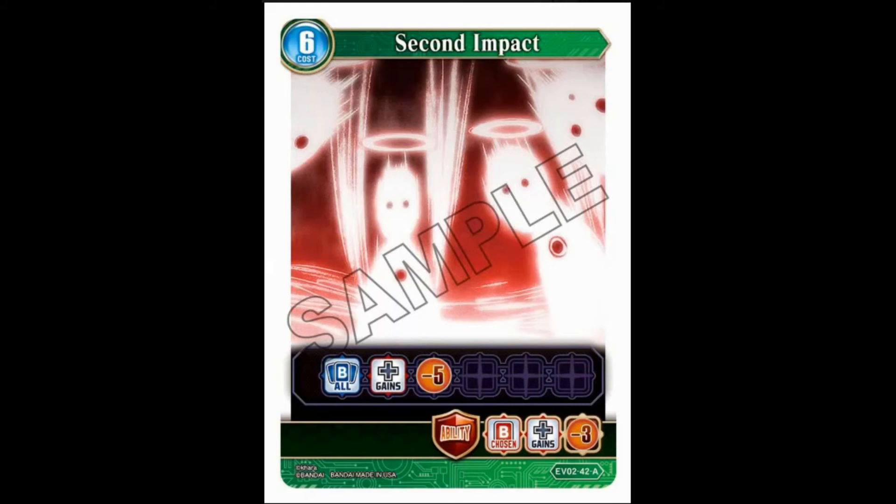Second Impact — a six-cost action card. All butlers gain minus five strength. Wow, that will clear the board — that's actually very close to a board wipe. Guardian ability: choose a butler and it gains minus three strength. That will kill every single pilot on the board and a heap of the EVAs afterward. That's pretty nifty.